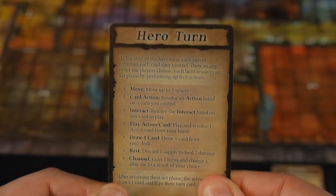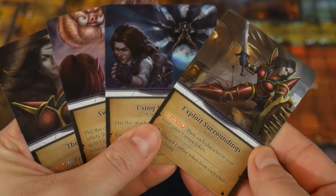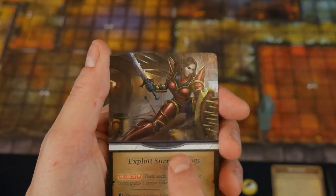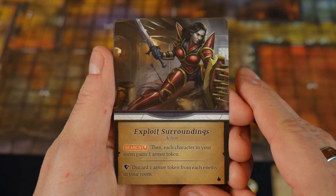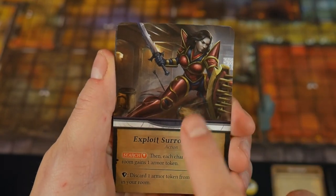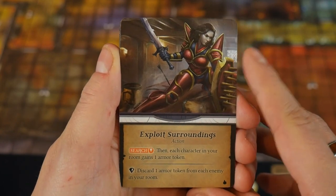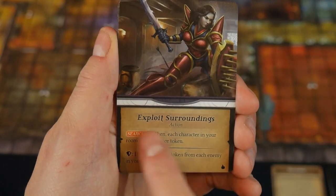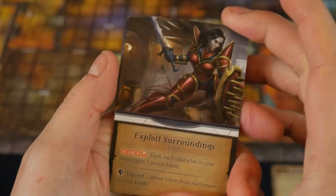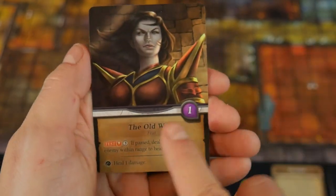Next is playing an action card — actually playing cards from your hand. At the beginning of the game you draw four cards into your opening hand. Each hero has a completely unique hero deck with different types of cards and actions. Marine is a unique combination of a vampire tank — a defender who can do draining abilities. There are three kinds of playable cards in your character deck: action cards, reaction cards, and feat cards.